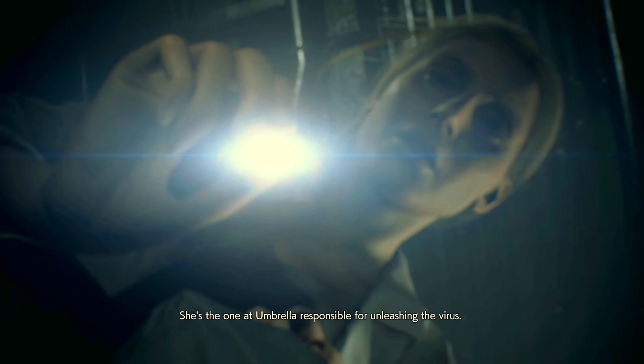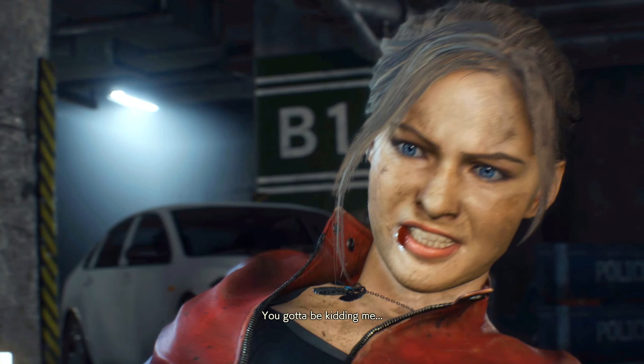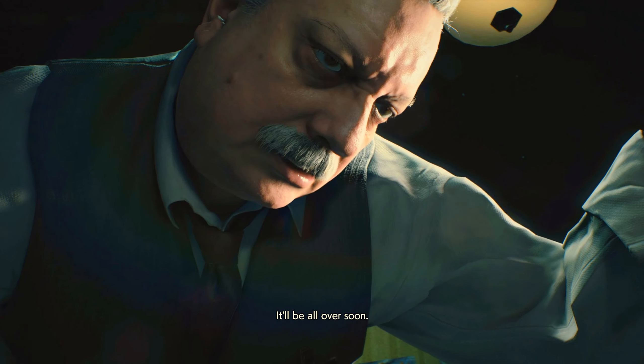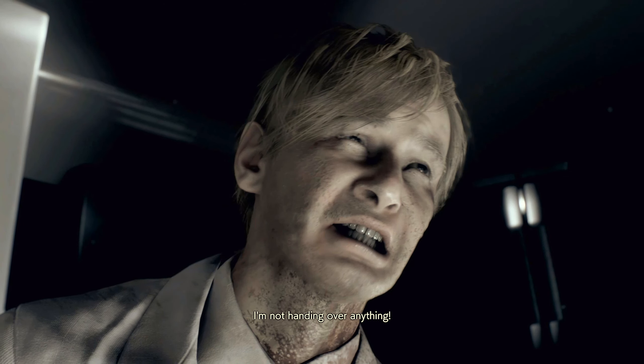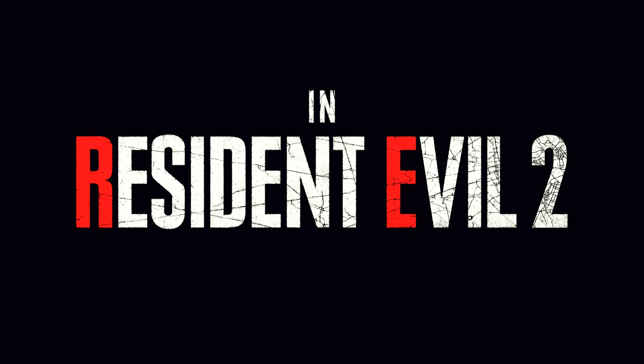What those are called — the lockers — then you need to go in here. Yeah, I don't have enough. Then you come over here. Leon, it's Marvin. I need you back here ASAP. Are you okay, Marvin? I've got something to show you. It's important. Copy that, I'll be right there.